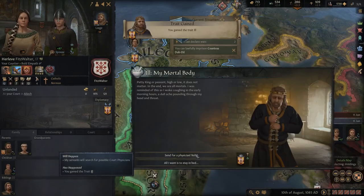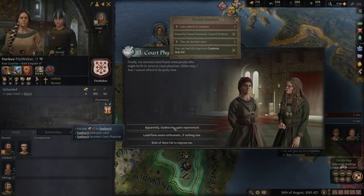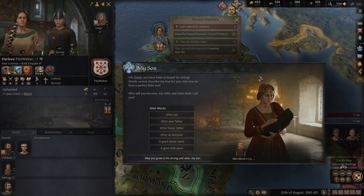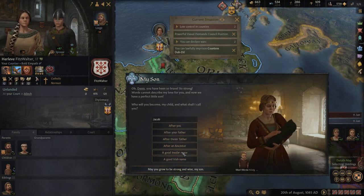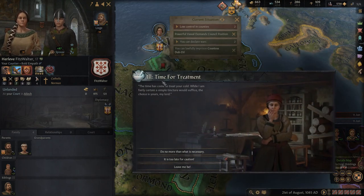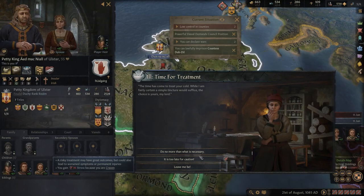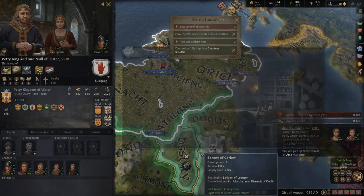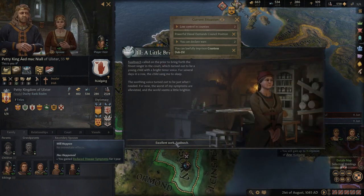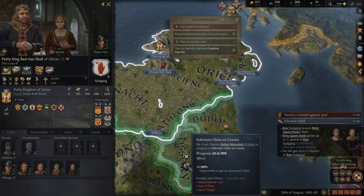However, I have become ill — we must send for a physician at once. We have the money to do so and we'll hire the most qualified person we can. Another son's been born — let's go with an insular name. How about Patrick? Yes, Patrick is relatively Irish. Time for treatment. We can do no more than what is necessary — it's too late for caution. Excellent work: we will have reduced symptoms for another year, and hopefully last long enough to get this claim and the war goal.